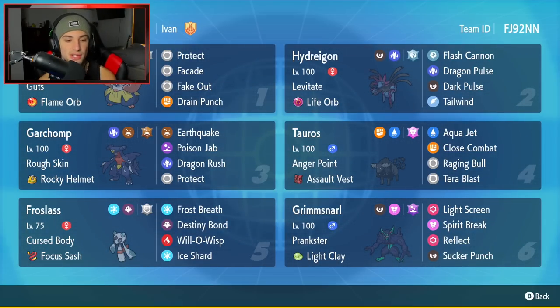The fifth Pokémon is Frostlass, which pairs well with Tauros due to that Frost Breath move. It has Cursed Body and Focus Sash as its item, with Destiny Bond, Will-O-Wisp, and Ice Shard in its moveset.